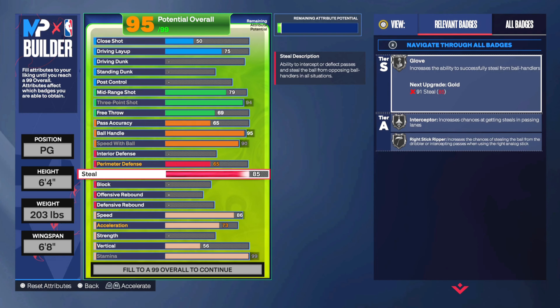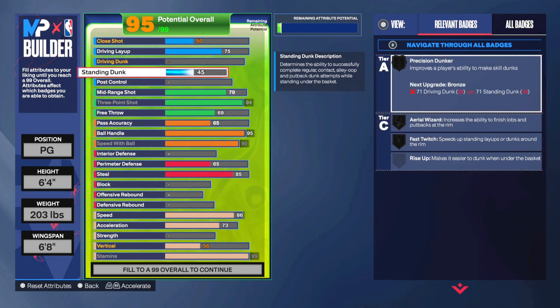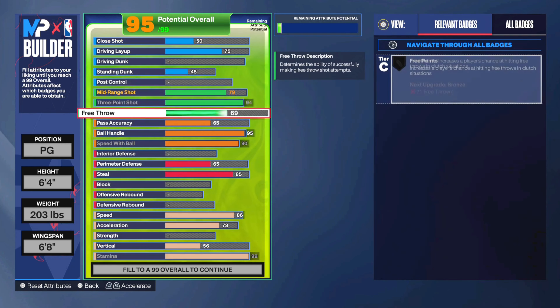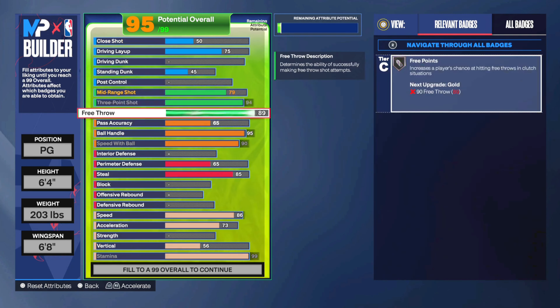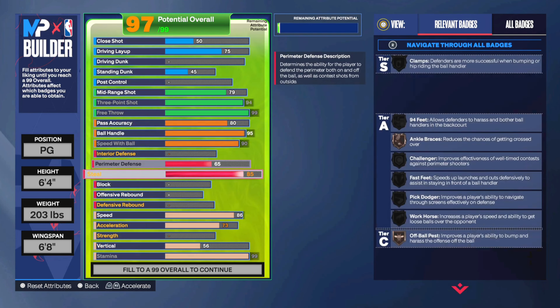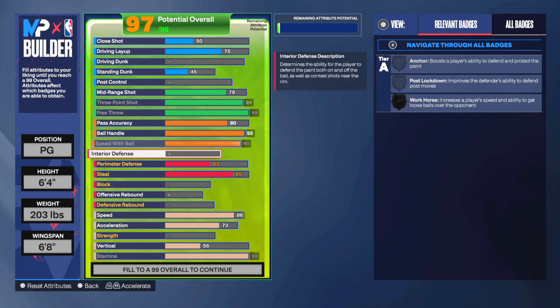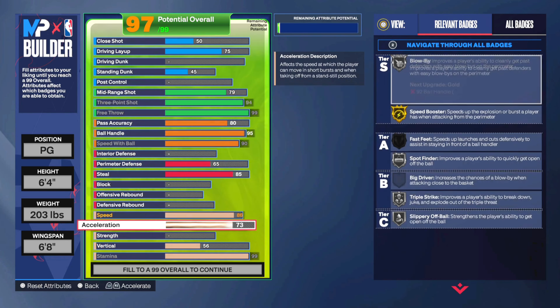Honorable mention is steal — a PG doesn't need to have steal, but it does definitely help. On a six-four, it's pretty difficult to get any sort of defense on the build if you want everything else on offense, but if you're able to get steal it definitely helps. I also have free throw on there just to give you guys a little tip. I'd say never go lower than 75 pass accuracy for a PG — I'd recommend at least an 80. Those are just kind of optional.